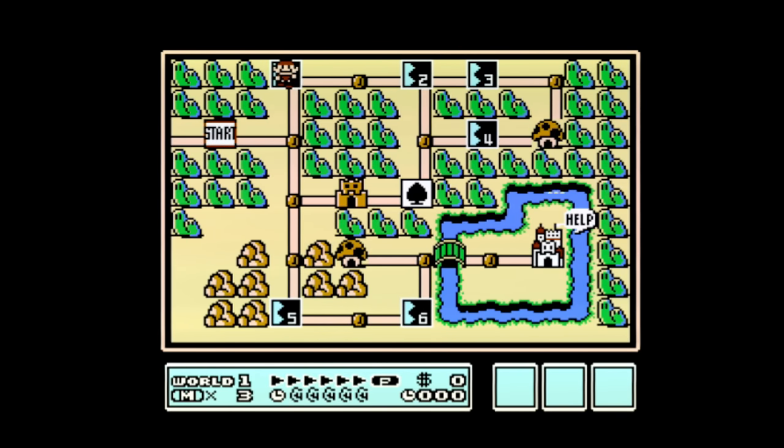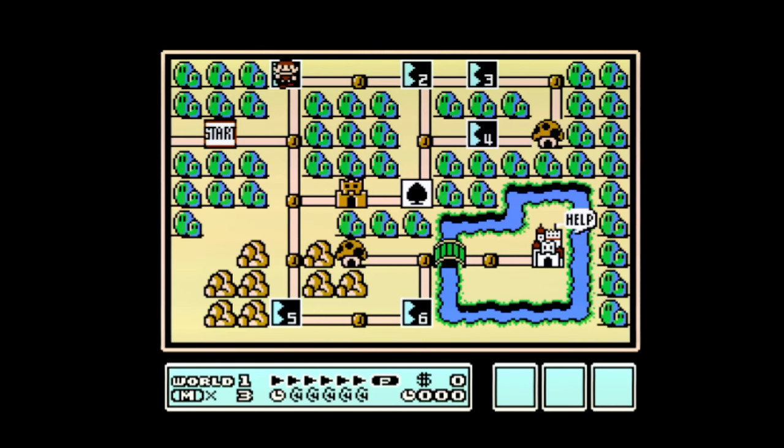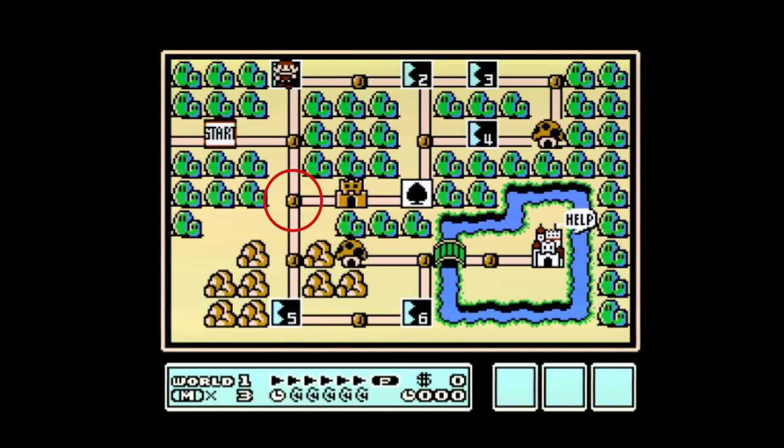25 things I know you don't know about Mario 3. Hammer Bros will only drop items on specific tiles in World 1 — they are here and here.